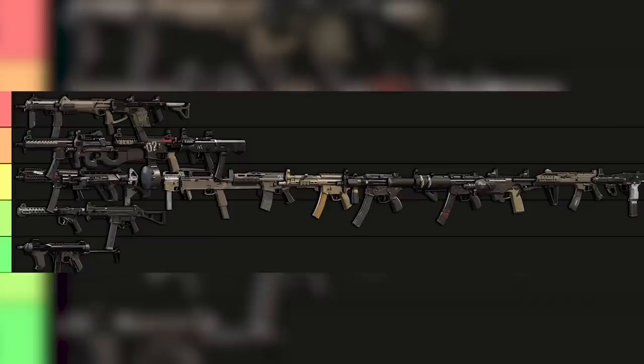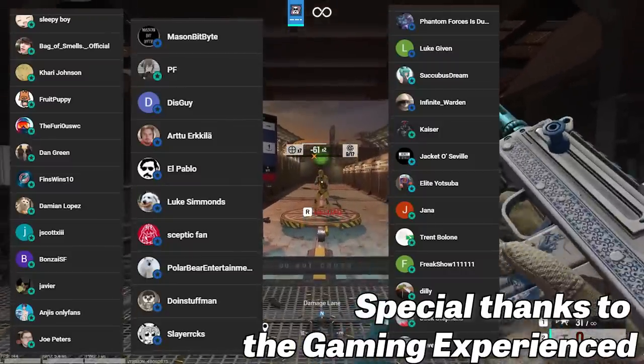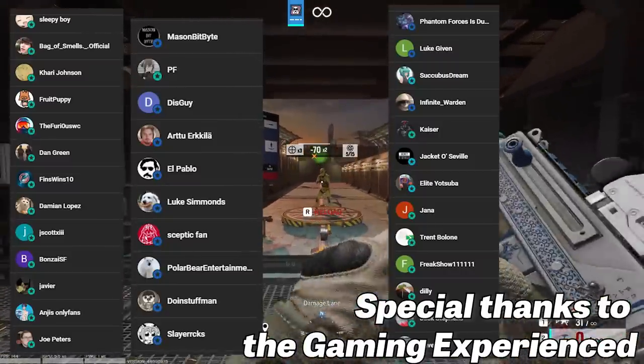Here's the final version of the list. As you can see, it's weighted in the middle quite heavily, but it actually resembles a normal distribution curve. As for machine pistols, that's probably a good idea for a YouTube short, so you should subscribe to see that one when it comes out. Thanks for watching. Let me know what you think in the comments.